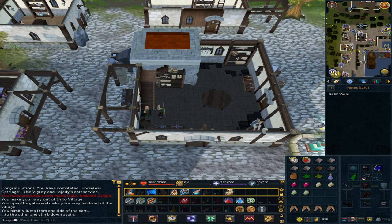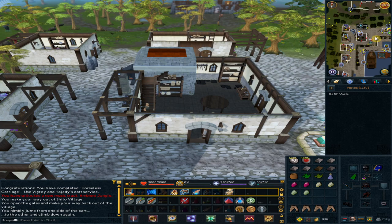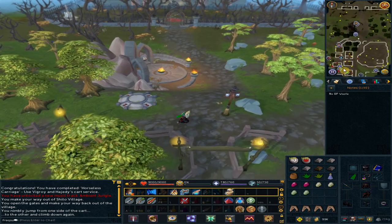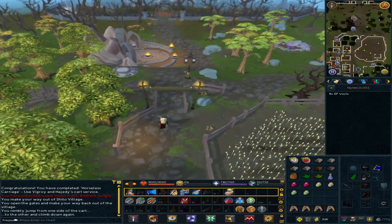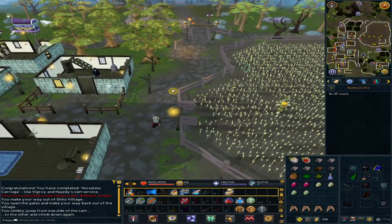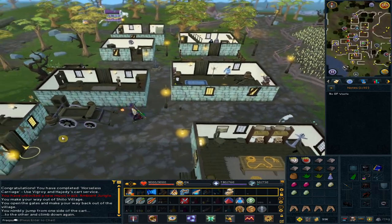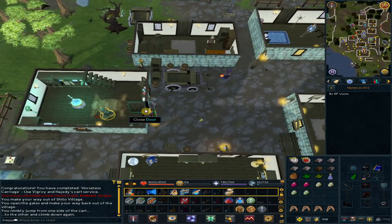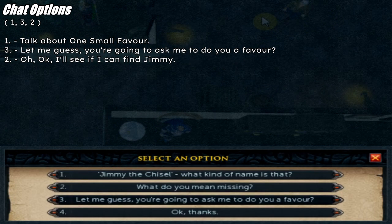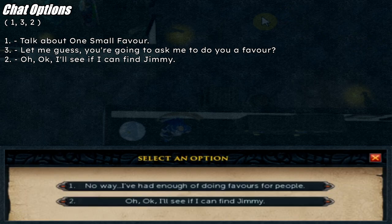Use the lodestone to Draynor Village — we are heading to Aggie. Go south-west to Aggie's house. Talk to Aggie. Option 1: talk about One Small Favor. Option 3: 'Let me guess, you're going to ask me to do you a favor.' Option 2: 'Okay, I'll see if I can find Jimmy.'